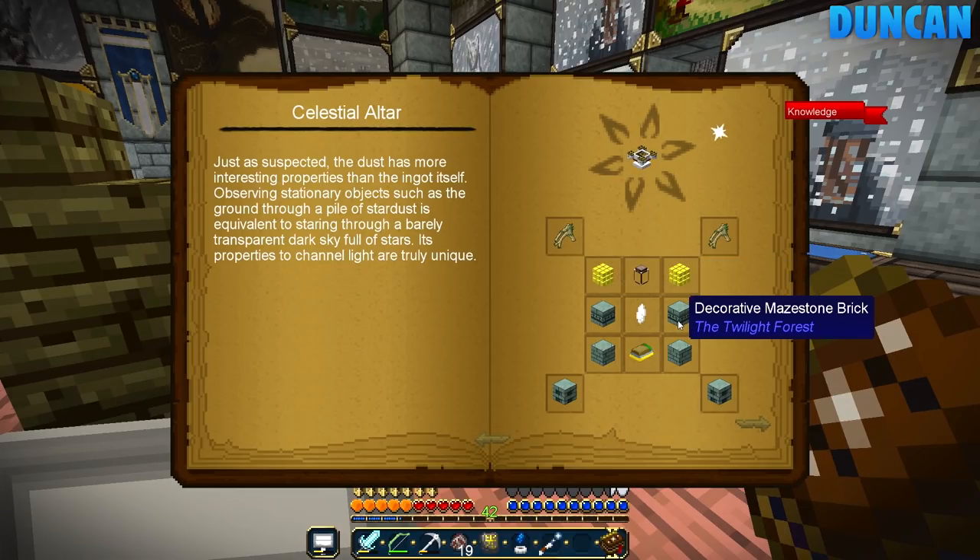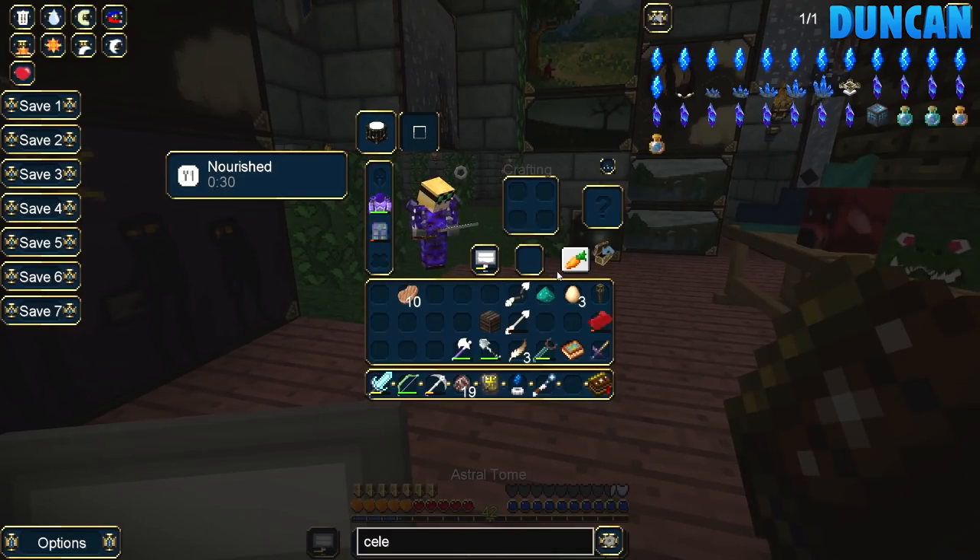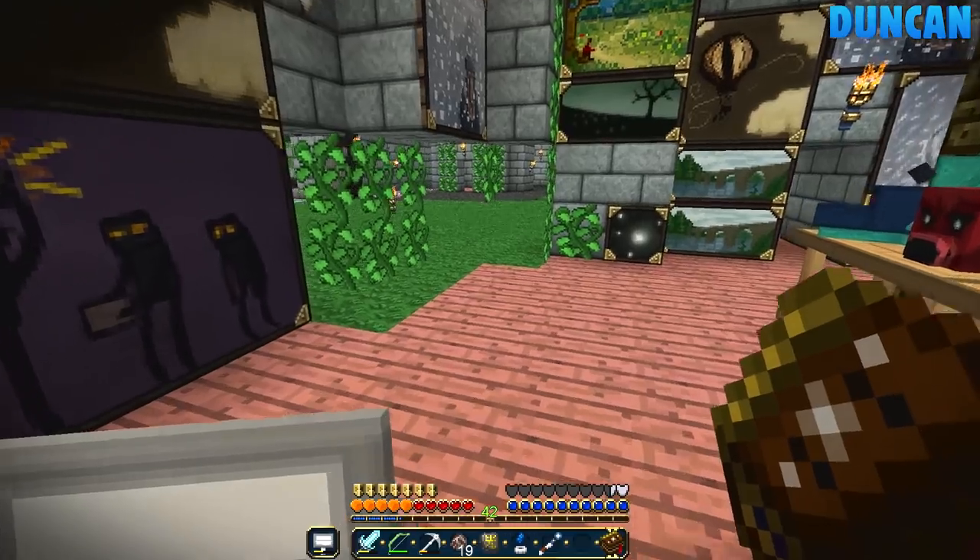Now, the maze stone bricks — I'm guessing we've got some maze stone bricks somewhere. What stone? Maze stone. The stuff that the mazes are made out of. I used some for fun. If not, you can grab some when you go and get the live route. Okay. I have to go back, do I? Live root is a root you'll find in a cave. I think I'm going to have to go and harvest it from the maze.